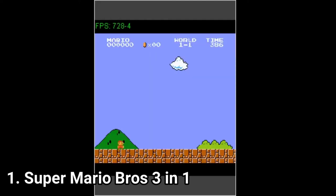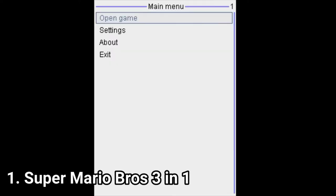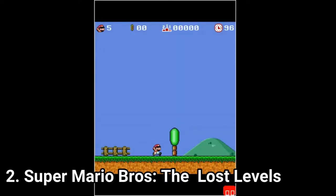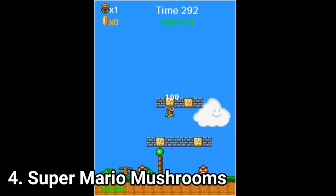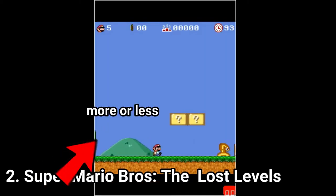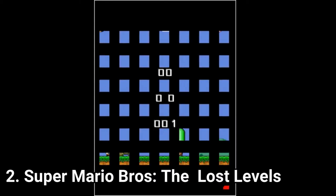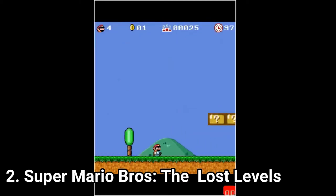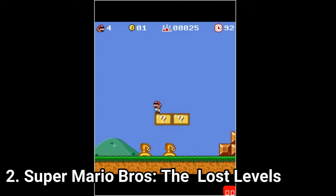I'm going to talk in general about the first 4 games on this list as they are pretty similar. The first 4 games — Super Mario Bros 3-in-1, The Lost Levels, Rescue Princess and Mushrooms — are Mario clones. They use the very same mechanics and enemies as the original game. The only difference is that the graphics are obviously reduced, it's a Java phone, and the levels were adapted for Java screens and recreated.